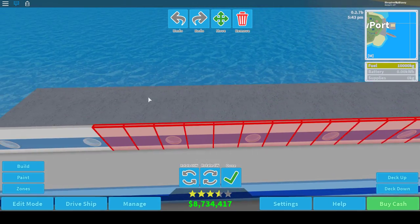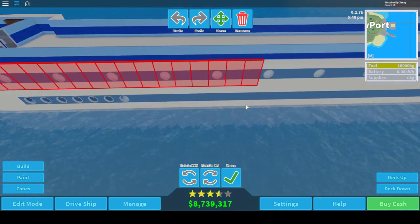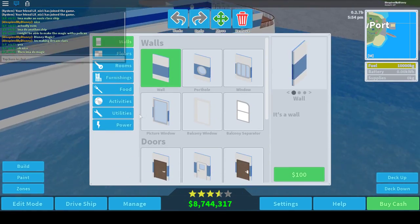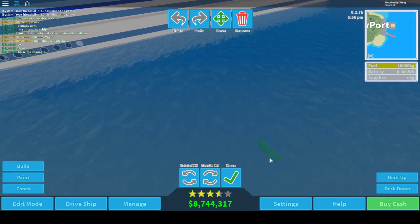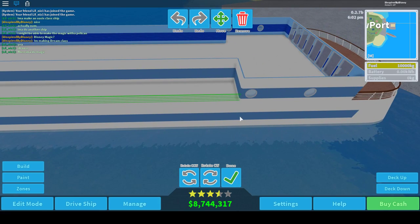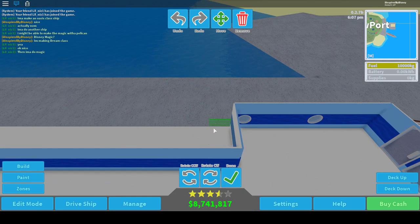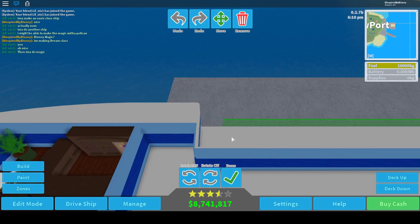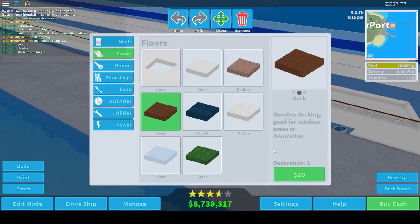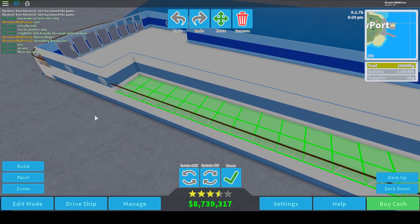I'm actually saving for a drone right now — I want to get into a drone hobby. Oh, we do have to have a shuffleboard — I remember the first day we got Osprey, we're like 'this thing's so big!' Osprey is a big ship. It's pretty good, I mean it's better than Pelican — well, there are differences I like between Pelican and Osprey.